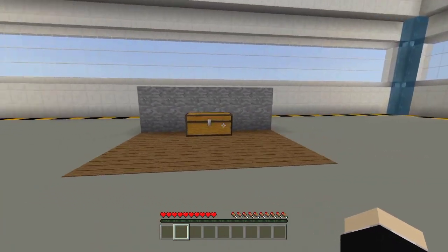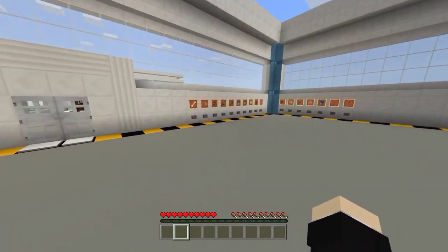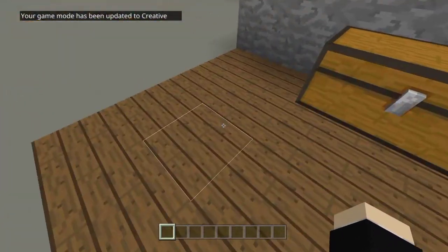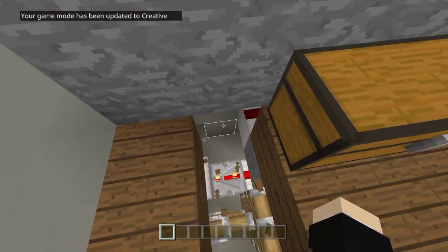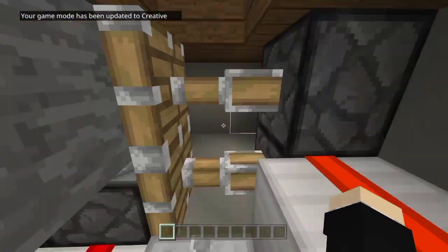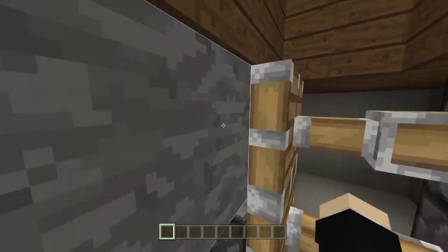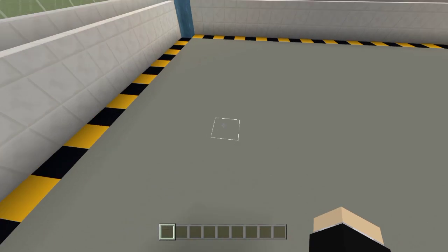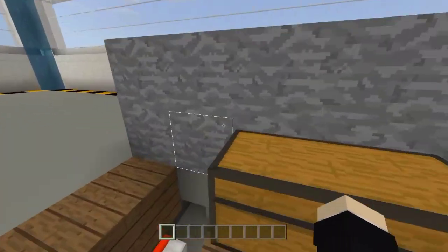Let me switch to Creative mode so I can show you the redstone underneath it. As you can see, we have a trapdoor facing upwards — something like that. Without further ado, let's get started on the tutorial.